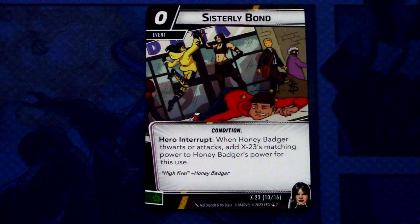Sisterly Bond is a 0-cost event, only one copy. It is a Condition, Hero Interrupt: when Honey Badger Thwarts or attacks, add X-23's matching power to Honey Badger's power for this use. It can be committed as a wild resource. So you can make Honey Badger hit or Thwart a lot more than is printed on the card with this.